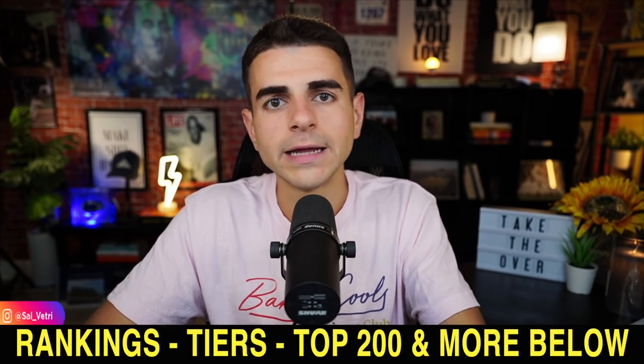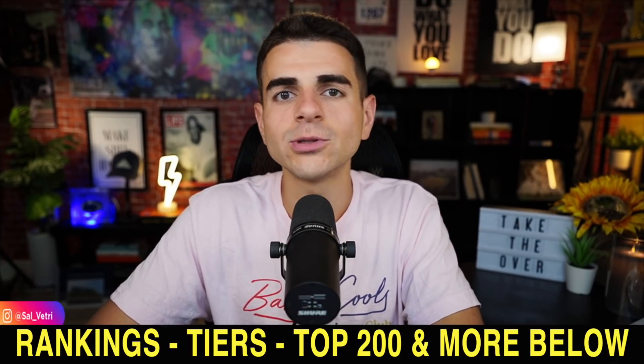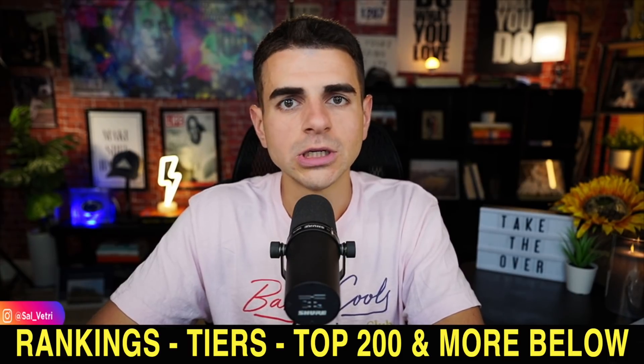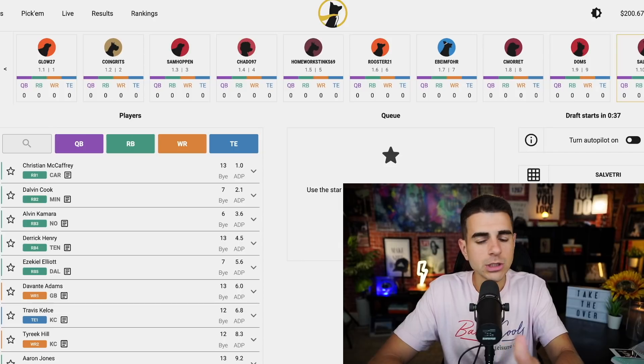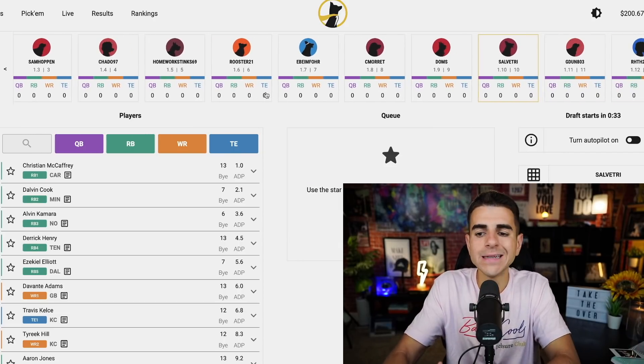The guide includes 90 running backs, 50 tight ends, 50 quarterbacks, and 125 receivers ranked, tiered, and a top 200. It's a lot and it's in-depth. No matter how long your draft is, you're going to dominate. The draft is starting in about 40 seconds — you can see the timer above my head.